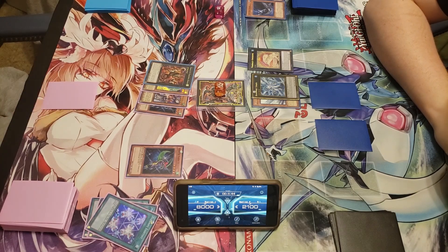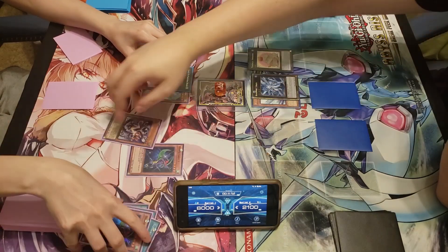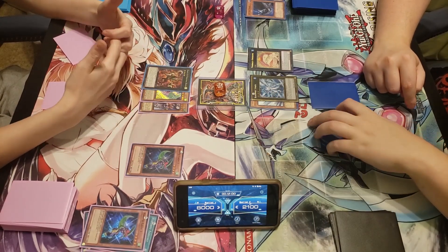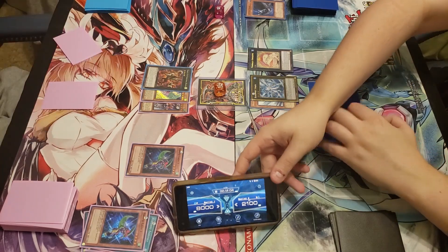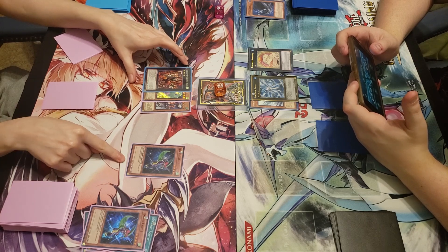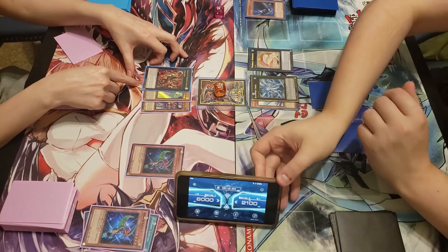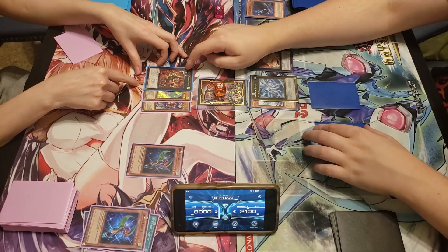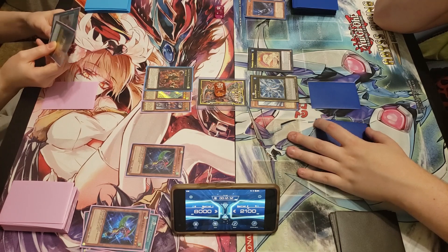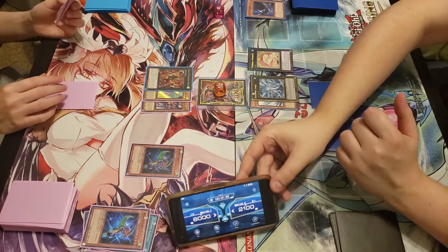She needs to detach during the end phase — okay, cool. She attacks me directly. Wait — can I even target her Harpies? Nope. Oh wait, did I just lose? She makes him gain 300 ATK because he's a Wind monster. Hunting Grounds makes all the Wind beast-type ones gain ATK — so she swings for the two-oh. That's it, she two-zero'd me in record time.